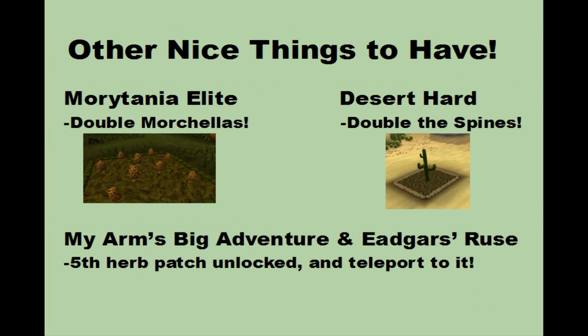Some other nice things to have: if you've completed the Morytania Elite Task, you can get double Morchella Mushrooms — though they're still good money even with single ones. If you've completed the Hard Desert Tasks, you get double Cactus Spines, which can add up to nice money as well. My Arm's Big Adventure Quest unlocks the 5th Herb Patch, and Eadgar's Ruse Quest unlocks the teleport to reach it — get those done as soon as possible since they're also required for other high-level quests. Without further ado, let's get into the actual farm run.